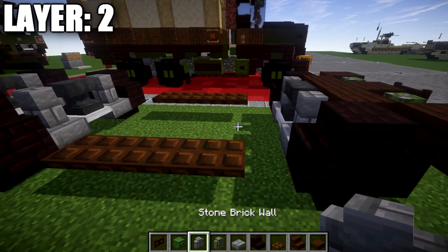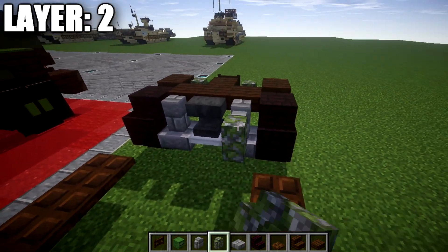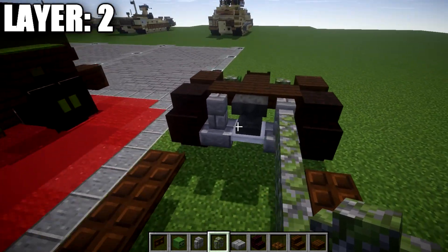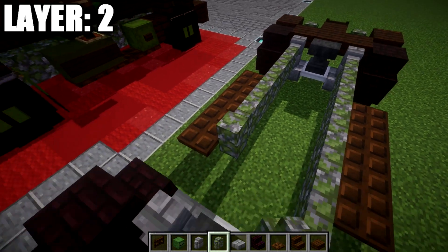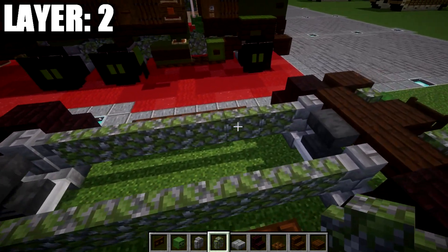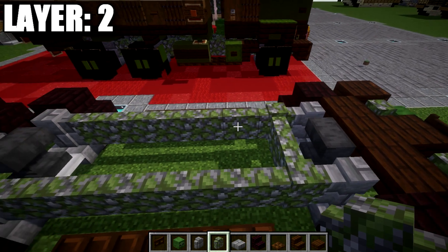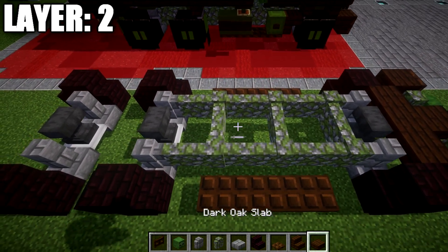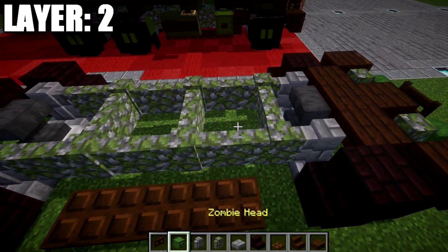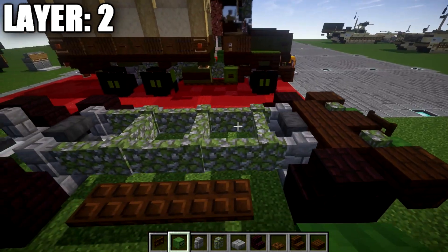After that's complete, take your mossy cobblestone walls and place down six back on one side, and the same on the other side going back to the stone brick wall. Once that's done, go to the gaps here and place a nice cobblestone wall in this space, this space, and this space right here. Basically, we're leaving a space of one in between these kind of struts with cross supports.